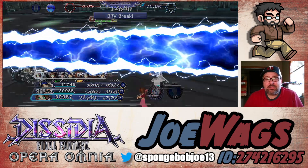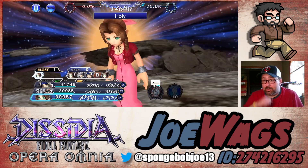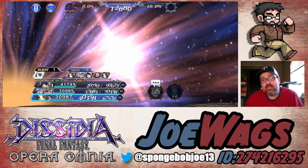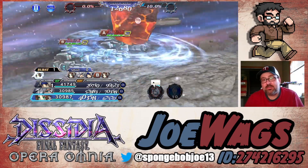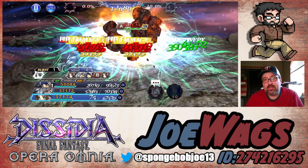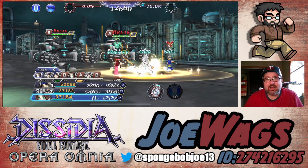So what we're going to do is a typical Aerith start. We're going to open with BT, ramp a little bit with her, get her overhead filled up. And then we're going to basically just set up for Locke. We're going to feature Locke here and set up for his burst phase.